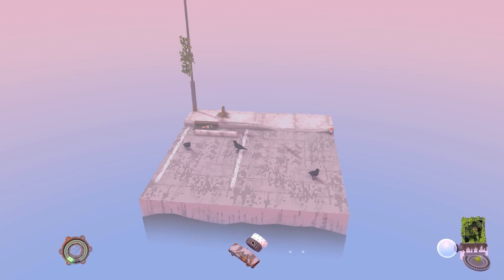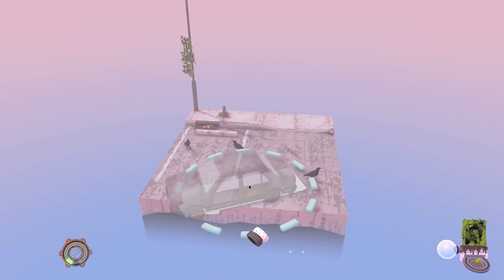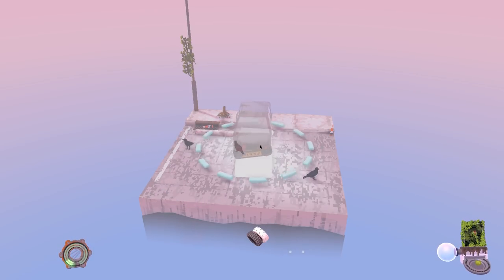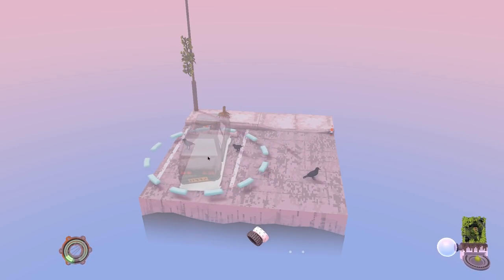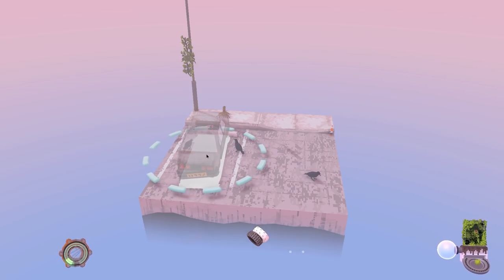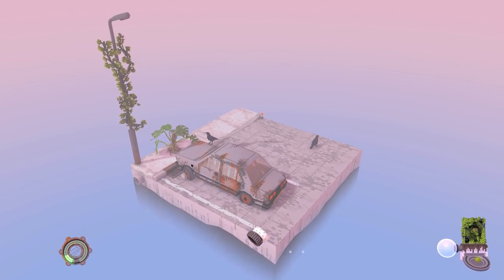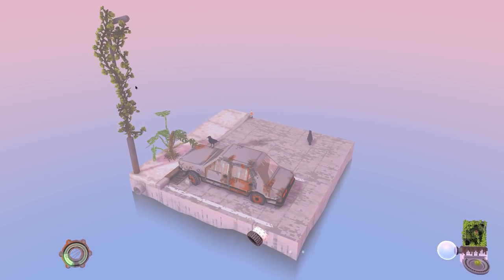As soon as those guys are out, we've got some bits we can throw out on the diorama - for instance, a car. We put the car out and it has a radius to it, which has to do with the effect on my plants. We'll put the car here on the parking spot - you can see it has a bit of a boom - and then the plants start to grow as we put things out.